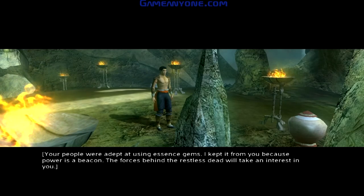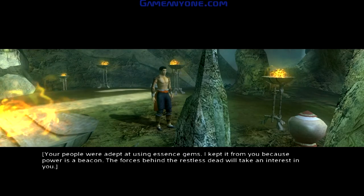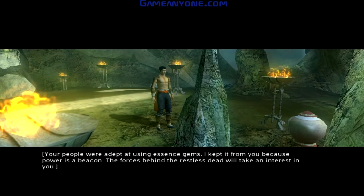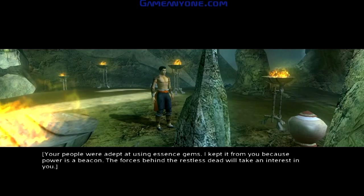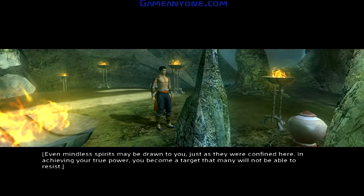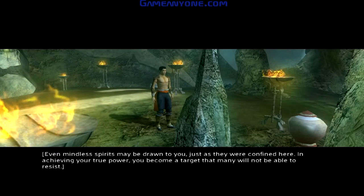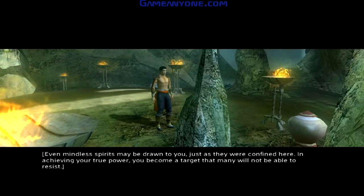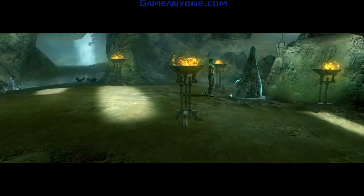Your people were adept at using essence gems. I kept it from you because power is a beacon. The forces behind the restless dead will take an interest in you. Even mindless spirits may be drawn to you, just as they were confined here. In achieving your true power, you become a target that many will not be able to resist. Good — one against everyone, I like it.